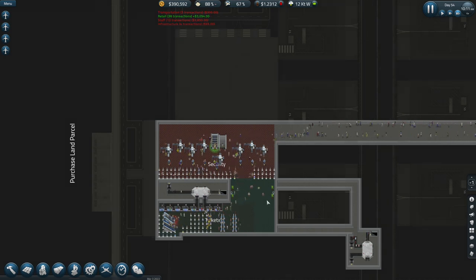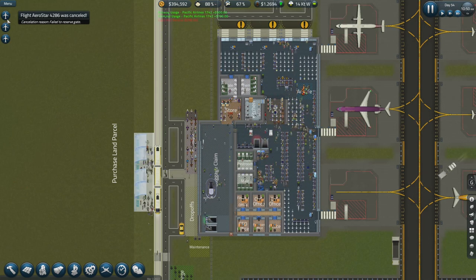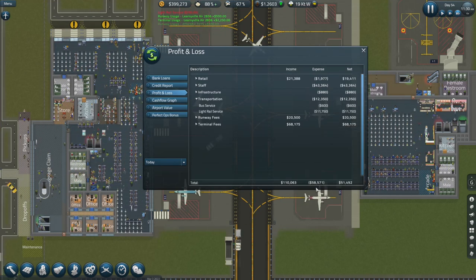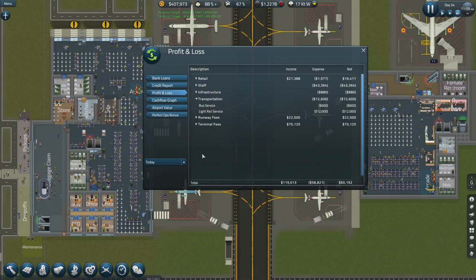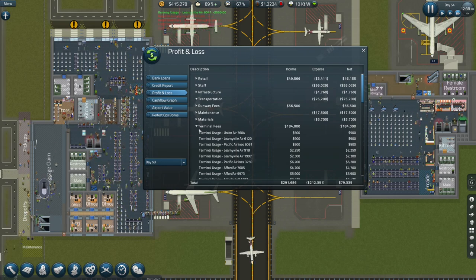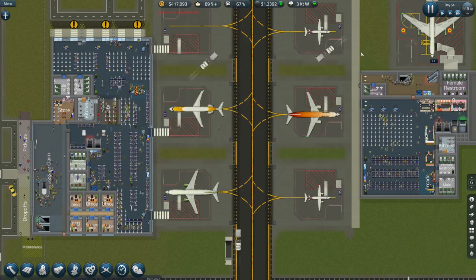We're certainly getting people through ticketing quick enough. We seem to be managing the security queue but we still get cancelled flights — more cancelled flights coming in. Oh it's the new day! We went through the night — how did I miss that? Let's have a quick look at our finances. That's not too bad — we're getting people through. Yesterday: 291 which is not great. Advertising fees have dropped, retail is still up there, terminal fees are fairly high — good. Banking charges are not too bad. We are making money ultimately, so we can spend some upgrading.